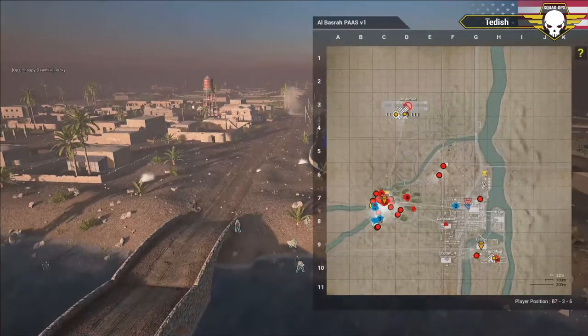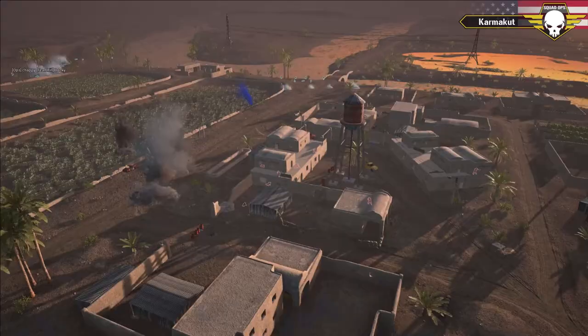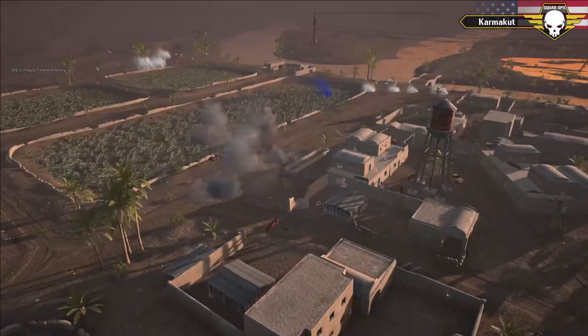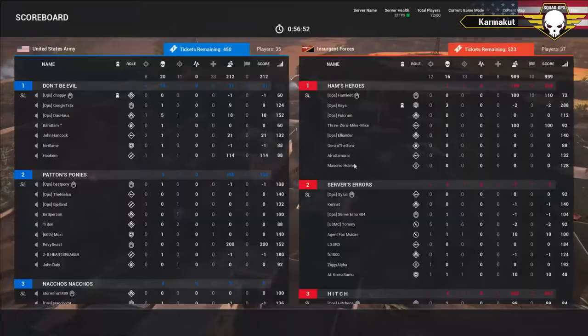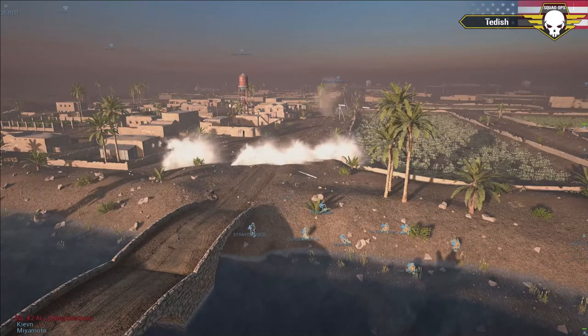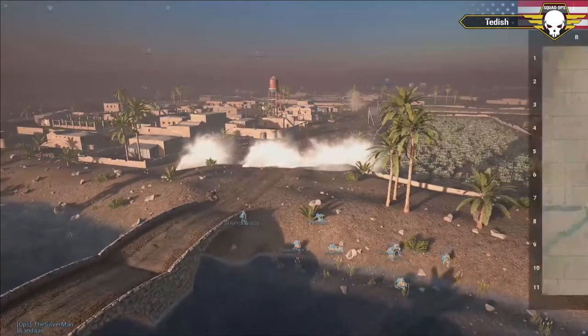Mortars are now zeroed on the south. These mortars are deadly — landing right in the door frame. If someone's standing right in that door frame, these mortars are doing absolutely devastating damage now that they're zeroed. A good amount of insurgents now down.